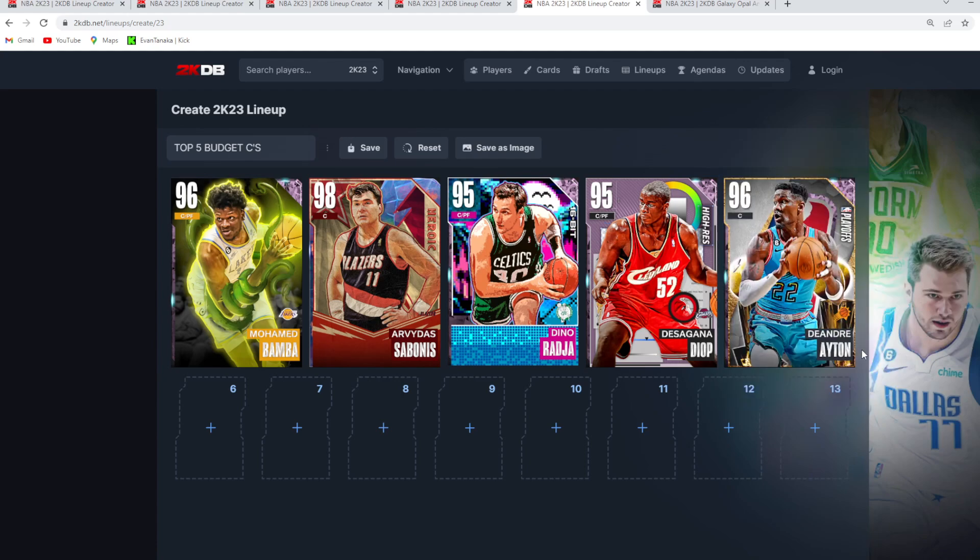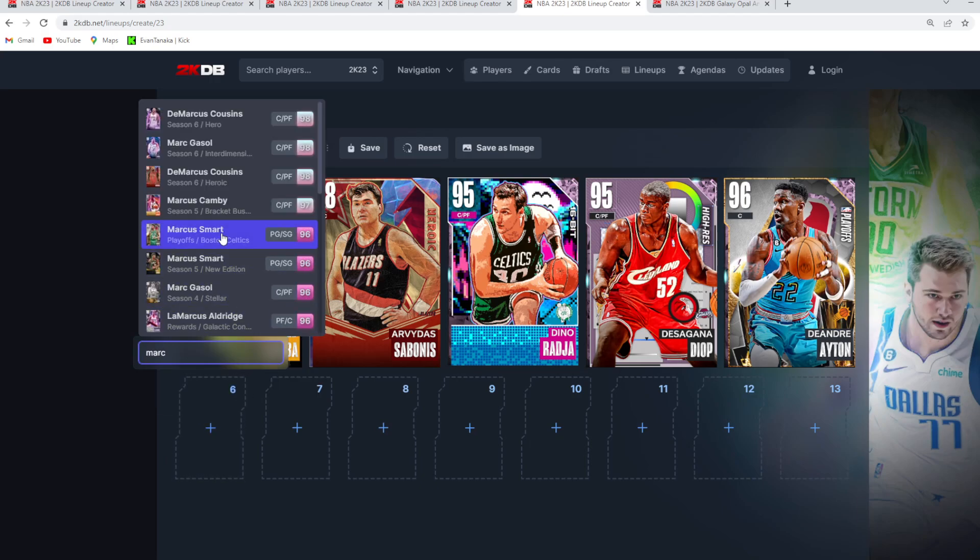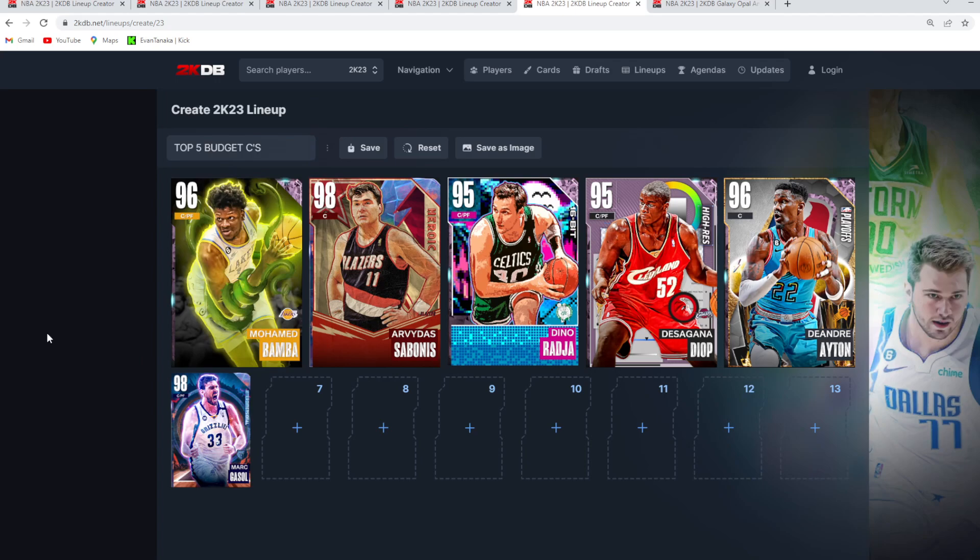Both Diop and Ayton are solid but nothing too crazy. I also want to mention Marc Gasol and Peter Gunminson — Gasol is around 50 to 60K and Gunminson is around 40,000 MT, so they're not quite in the budget range. But if you're not totally happy with Sabonis, Dino, Diop, or Ayton, these two are so much better. I'd recommend going with one of them and using Mo Bamba as your backup center if you can save up the MT.